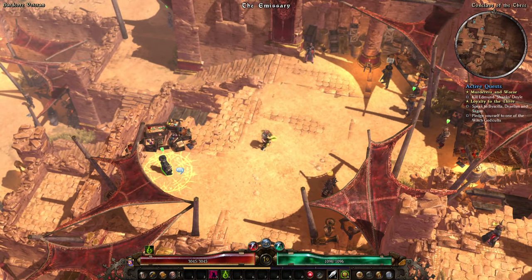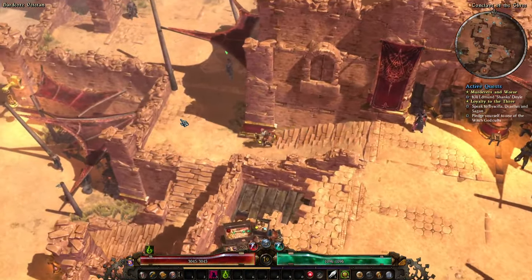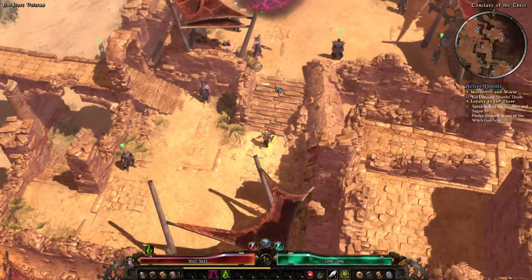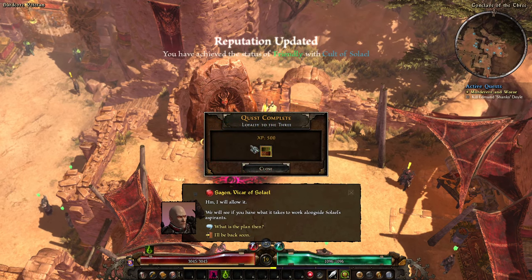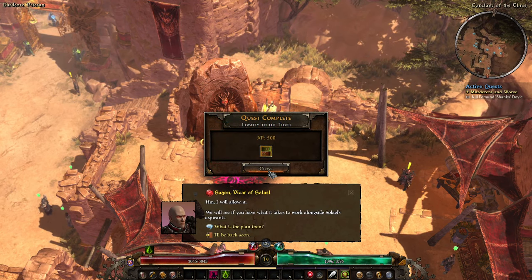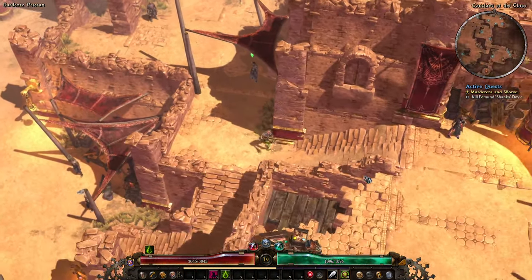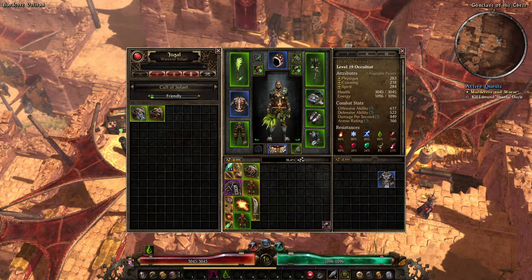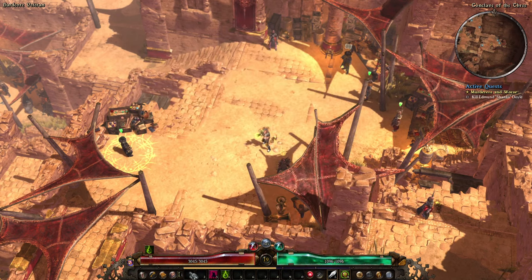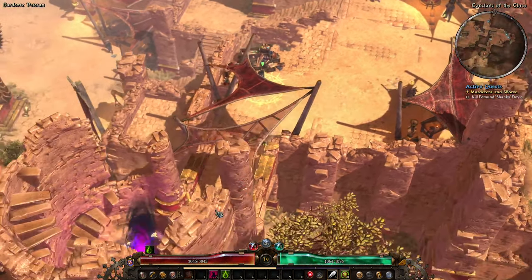That's as far as you need to go. Once you've done the fight in the middle, pick whichever faction you want. Once you've pledged yourself to one of the three, don't bother picking up the next quest — we'll do them later. As soon as you get Friendly with one of the cults, you'll end up with a quest in your log that'll drive you batty for the rest of normal difficulty until you get here to do it. I like the Emblem of the Charging Bull, so go ahead and chuck it on your medal.